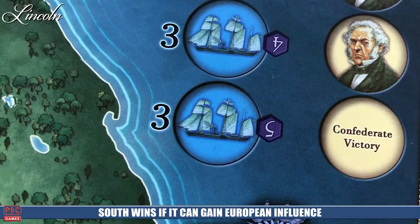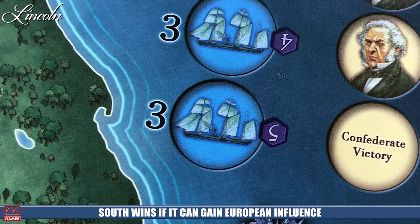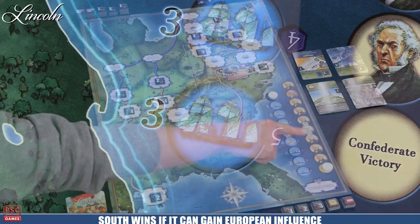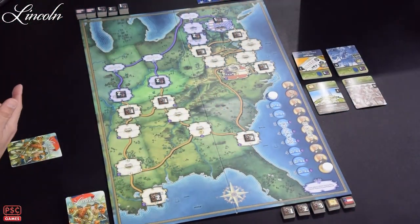So as you can see, there are a lot of ways the Confederate side can win, and it's really the North struggling round after round to make progress on the board. That Europe track goes back and forth through a variety of ways — through battles, and there are cards you can simply play to move it one space north or south depending on which side you're on.